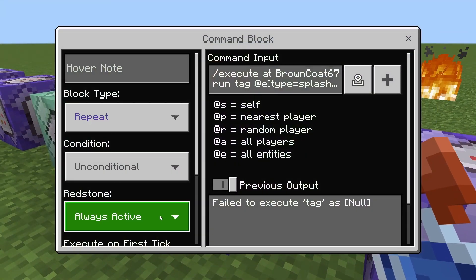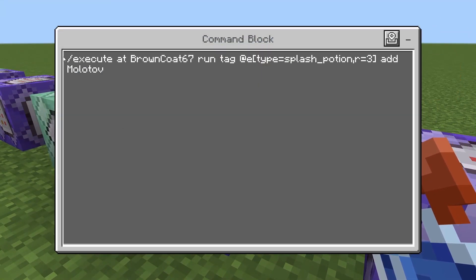Next, repeating always active: slash execute at your username run tag at E type equals splash potion R equals three add Molotov. So when you throw that splash potion, it's going to tag it as Molotov.